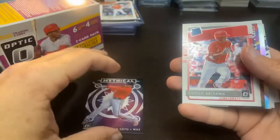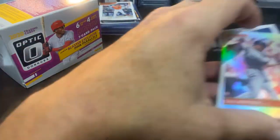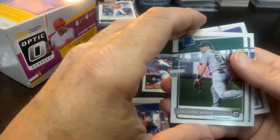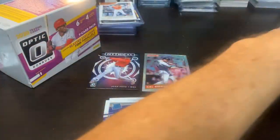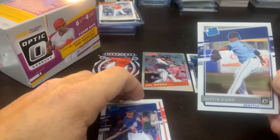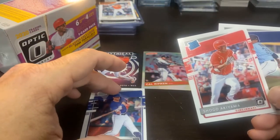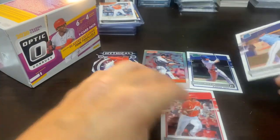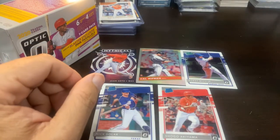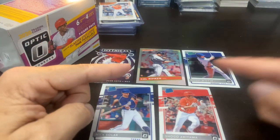So Mythical Juan Soto is in. I'm not going to put the stained glass — the Ripken Prism is definitely going. Bobby Witt Jr. is going. Justin Dunn, Nick Solak, and Akiyama — this is going to be tough. I really like Justin Dunn, but I'm going to put Akiyama up there because I feel like his cards are more sought after right now than Justin Dunn's. So my top five — not fantastic, but I am stoked about that, so either way I'm a winner.